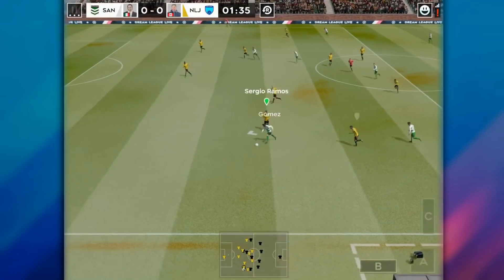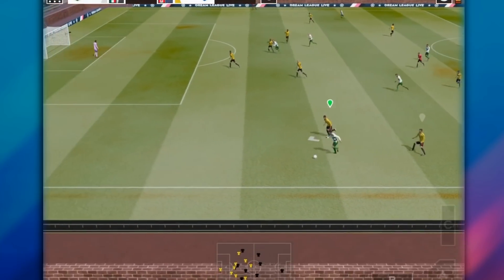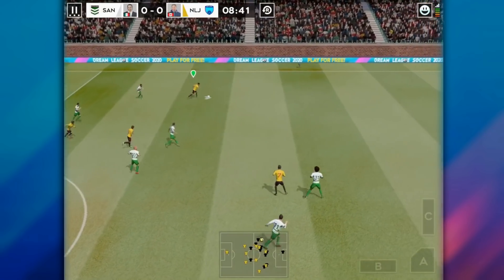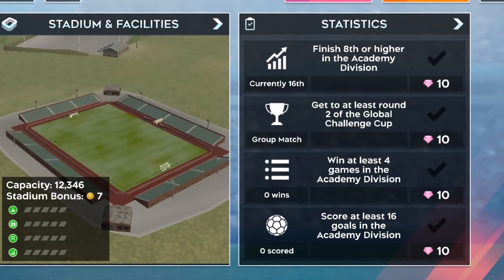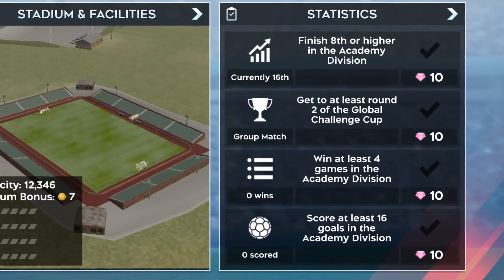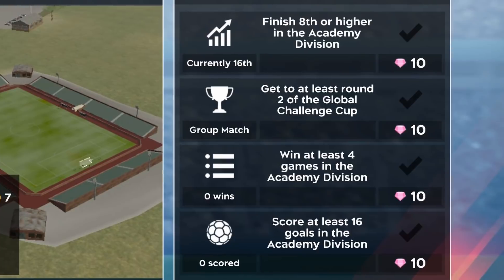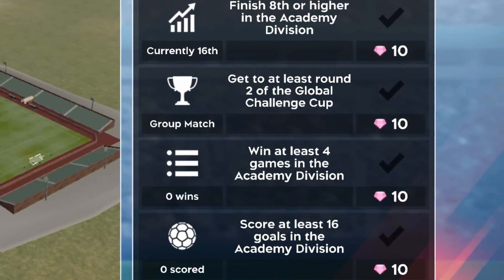Now that we've talked about how to spend gems, let's talk about how to get gems in the first place. Here are some quick tips: obviously do your objectives. Go through the easy tiers of online — the first three tiers, and get to like tier 17 if you're good enough, and you can get some nice gems there.